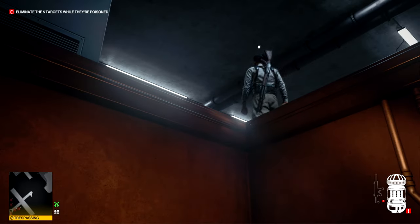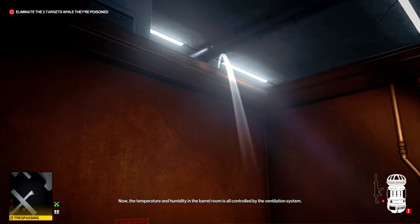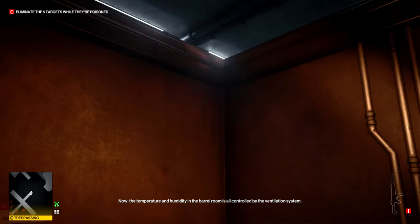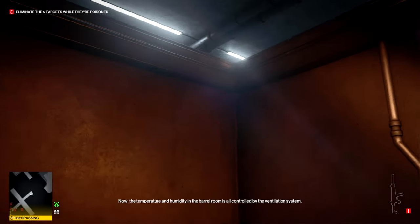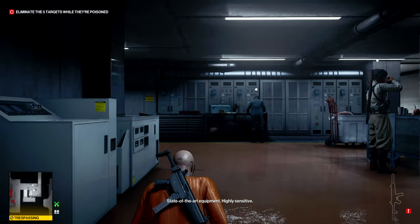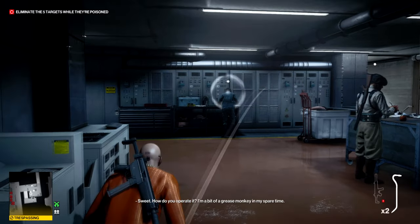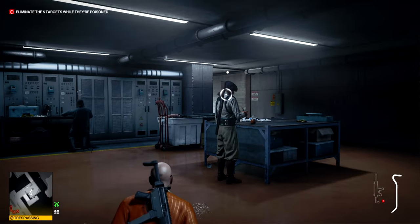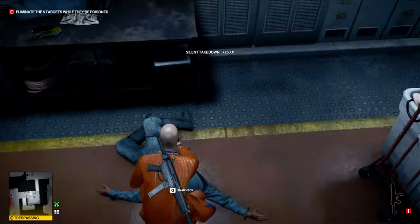I try to use the emetic grenade here because there are two guards in this room and it can be difficult to take them both out without one seeing the other go down. I failed completely with that grenade, but as it turned out I was fine with the crowbars — a quick one-two and both those guards are out.